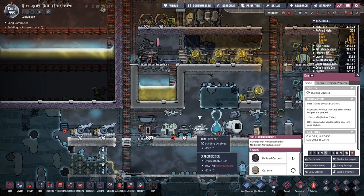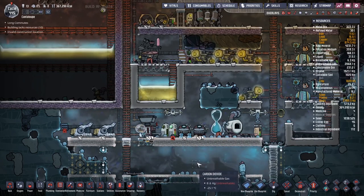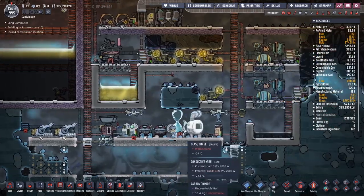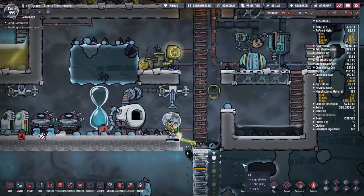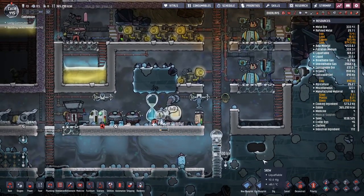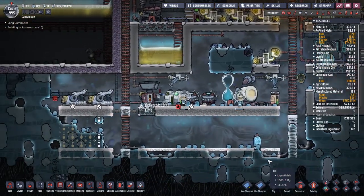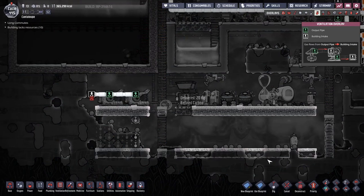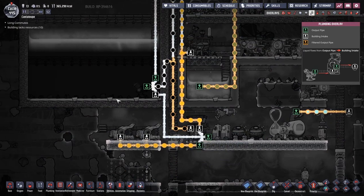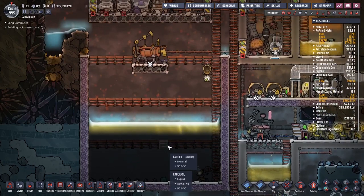I'm gonna enable this one. Plastic — we've still got eight tons. This is making refined carbon, that's fine. Ceramic, I think I will enable as well. This is not on one speed, this is on three times speed — he's just that slow. There's Lara for comparison, thank you Lara.